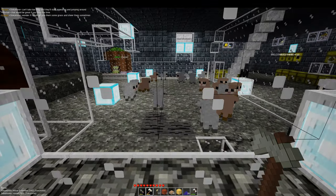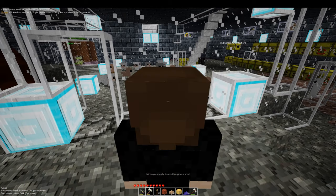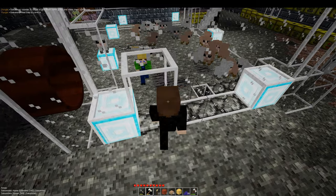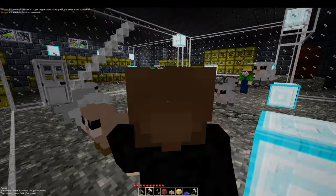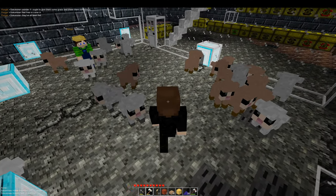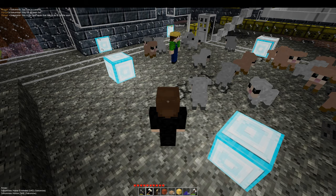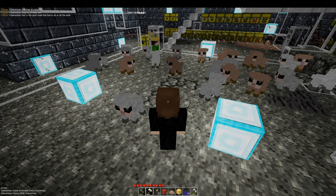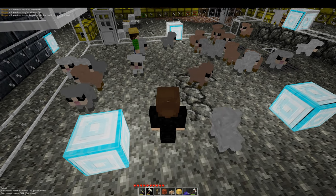I saw somebody sheared their sheep — there's another person on the server, Penguins — apparently shearing sheep is a possibility. The sheep are so small. I don't think there are large sheep, only small sheep. Maybe there are large sheep, I haven't seen any. There are cats and dogs, you can't catch those with a lasso at least. Maybe you catch them with something else. But you can catch elephants and pandas and horses and sheep. You can also get dogs actually — you can have them follow you around and stuff. They've all been fed, that's nice.